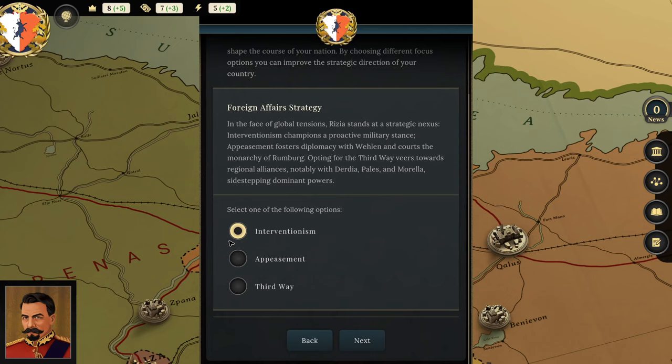Foreign Affairs: interventionism, appeasement, or the third way. Interventionism champions a proactive military stance; appeasement fosters diplomacy with Velen and courts Rumberg; the third way eases towards regional alliances with Derdia, Pales and Morella, sidestepping dominant powers. Appeasement is definitely not what I want. It's between the third way and interventionism — the third way makes ties with small nations around us and avoids the big ones. But I said to the Duke of Pallas I'd make friends, so let's go for interventionism.